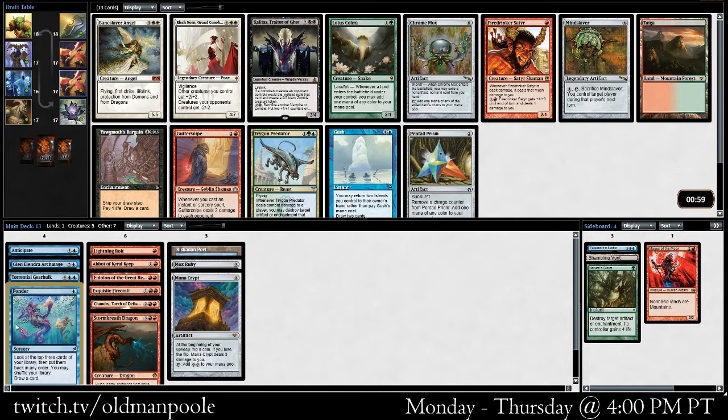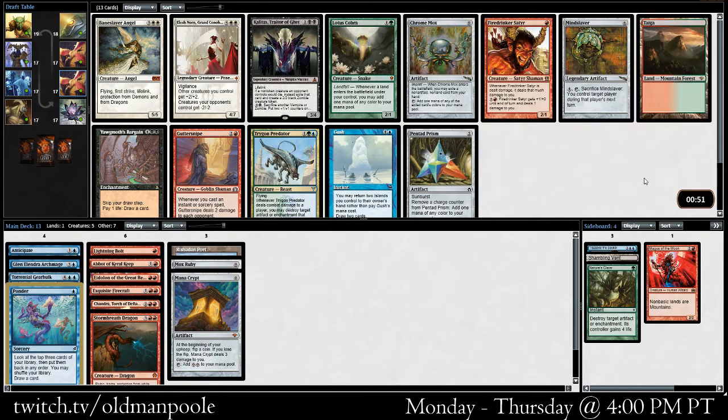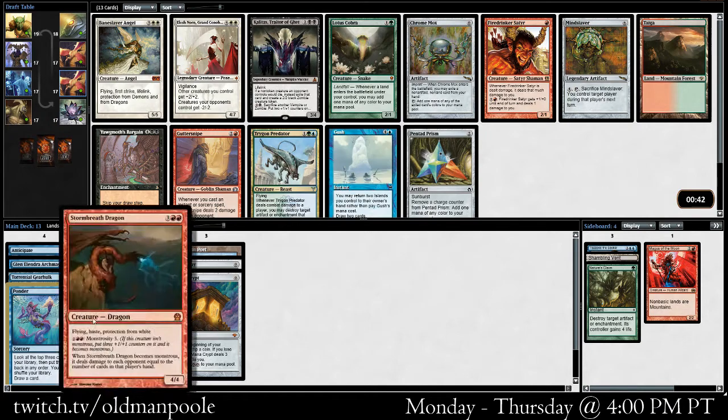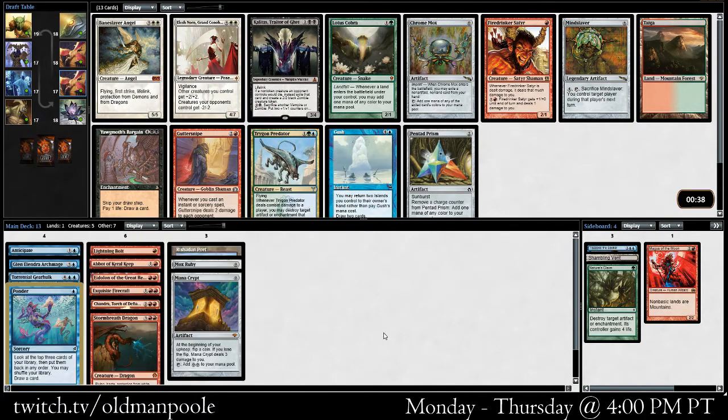Play the Gutter Snipe and just keep taking instants and sorceries. I don't think we want the Fire Drink Crusader. Iga doesn't have a lot of value. Can't quite decide what the identity of our deck is. We could play Gush, maybe play a few fewer lands. I think Gutter Snipe's likely to table. I think I'm going to take the Gush here.